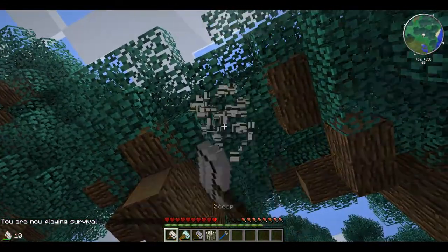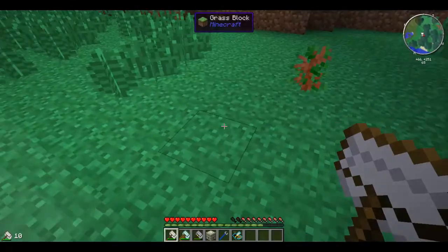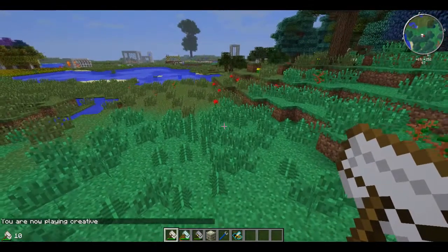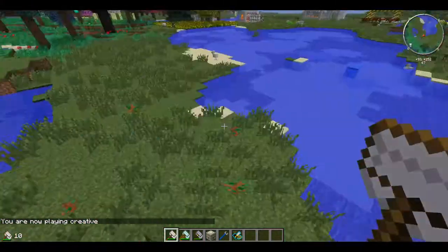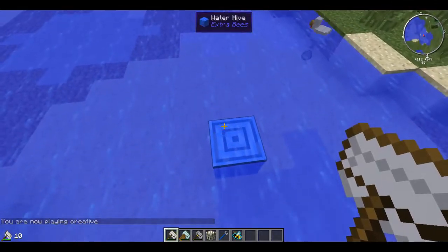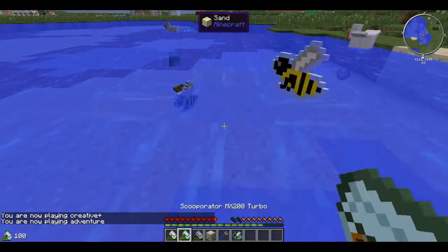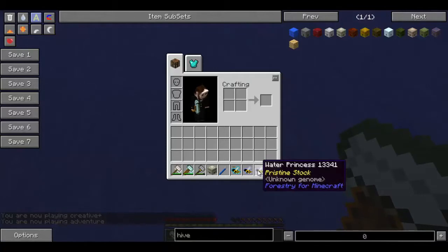So, scoop it up like that and you'll see that a bee comes out. Now for some reason only one bee came out of that one, but often you'll get two. For most forestry ones you'll usually end up with one princess and one drone. Let's try this one — scoop it up. There you go, you've got one water drone and one water princess.